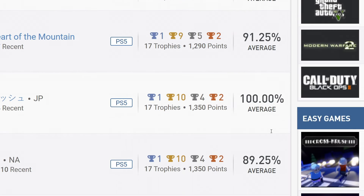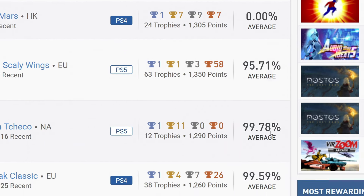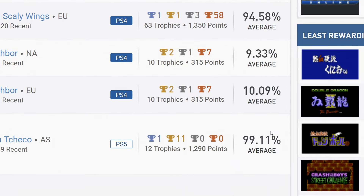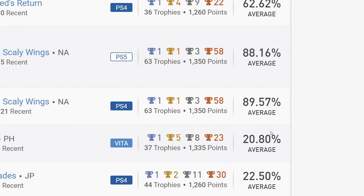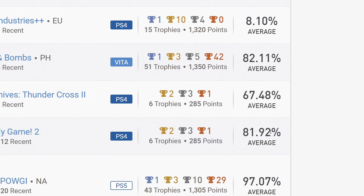The amount of points per game — again, DLC excluded — can fluctuate between 75 and 1400 points for 100% completion. Games with a Platinum trophy usually have around 1,350 points, and that's the measurement I'm going to use from now on when I talk about games.